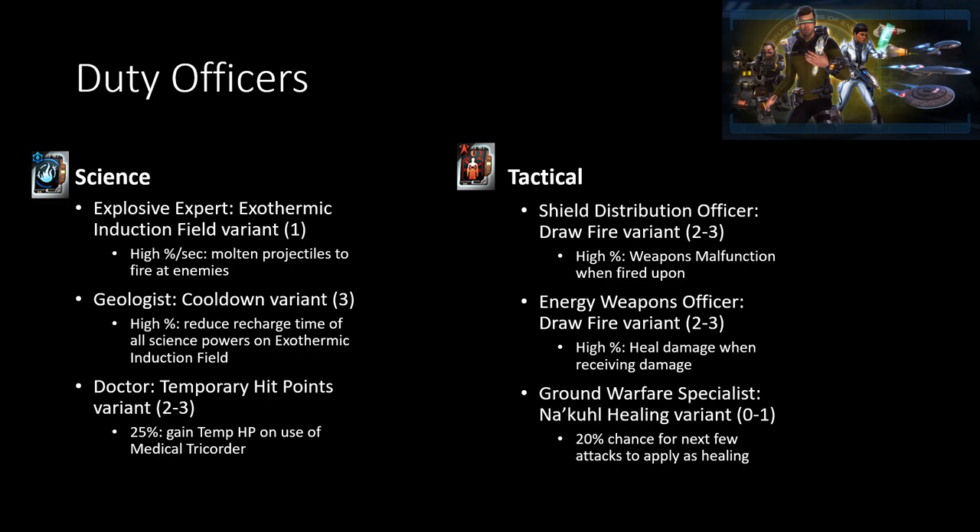Now for duty officers — because I neglected to talk about this last week. For duty officers for science, the big ones that I recommend getting: number one is the Exothermic Induction Field variant for the Explosive Expert — this gives a lot of multipurpose projectiles to basically be hitting enemies in your Exothermic Induction Field, which is your main form of damage anyway for science captains. Being able to amplify that further is pretty nice. And then getting cooldowns for the Exothermic Induction Field and other science powers is pretty nice too.